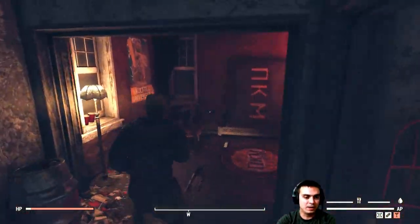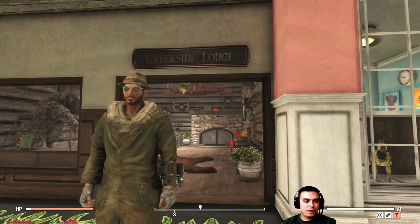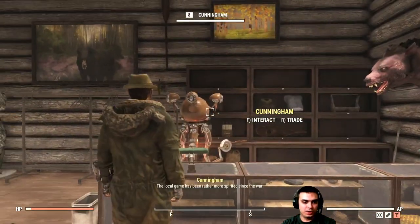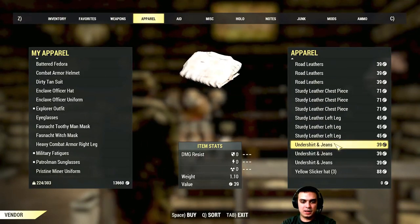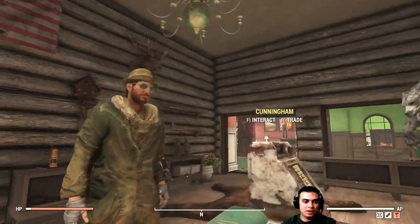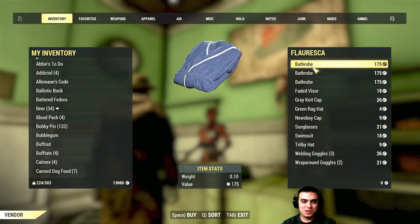Now for the explorer outfit — you can get it at Eastern Penitentiary on randomized loot. I have not yet found a 100% guaranteed location for it, but I know where you can buy it. Fast travel to White Springs. The explorer outfit can be bought from the vendor at Creekside Lodge at White Springs Resort. Speak to this guy — he's got a lot of different outfits and I've seen the explorer outfit here before.